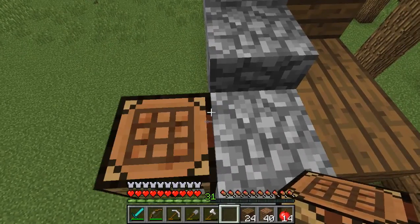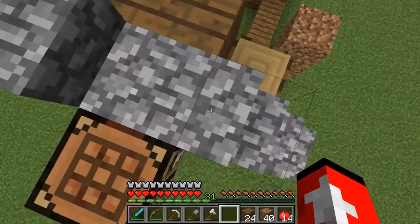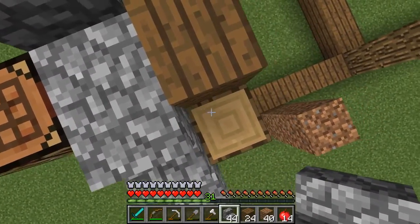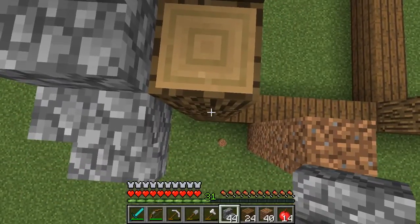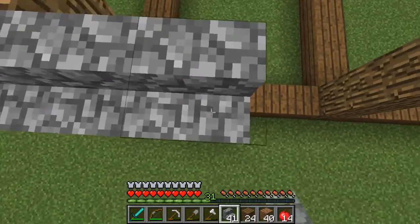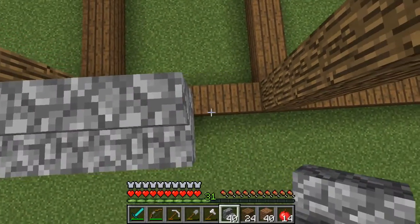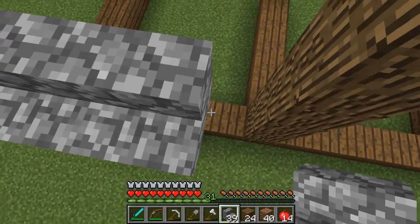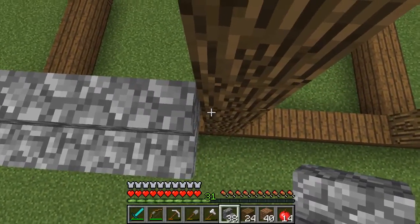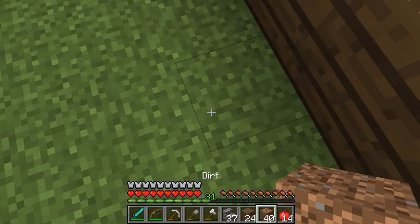I'm just gonna put this crafting table off to the side so I can use it without jumping down. I think I'm gonna make some cobblestone stairs. These stairs are going to be going along the side like that - yeah, they're going to go along the side. This is going to be really slow to build, you can see why I'm not building this all in one episode. I'm averaging like one stair every five seconds, it's second-per-stair rather than stair-per-second.